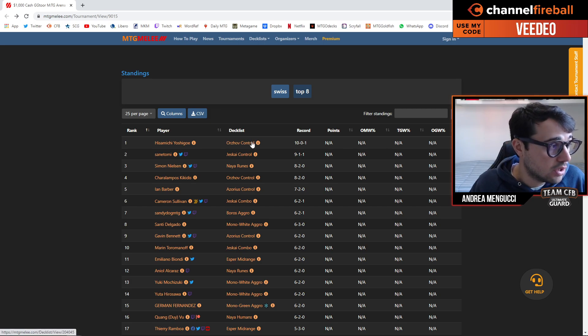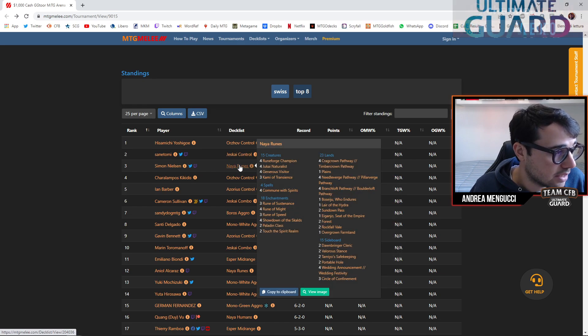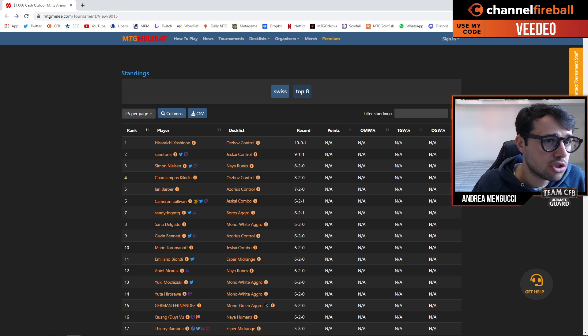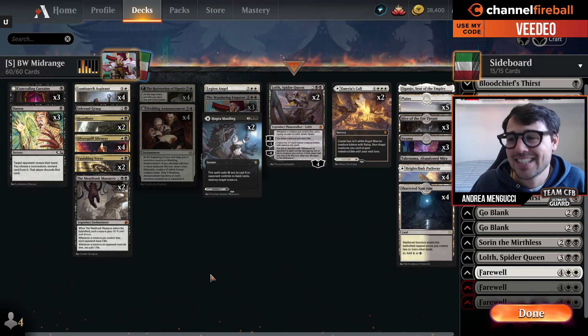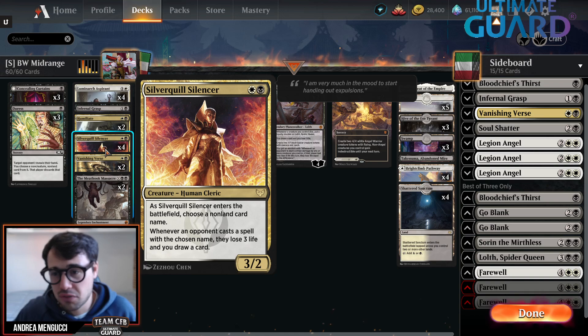He beat Jeff Skye in the finals, with other decks such as Naya Runes in the top four with Simon Nielsen. The top eight of Standard was very diverse, with Ian Barber playing Azorius Control. Orzhov Control is the deck I'm going to highlight today because it plays a card I haven't seen much - Silver Quill Silencer.